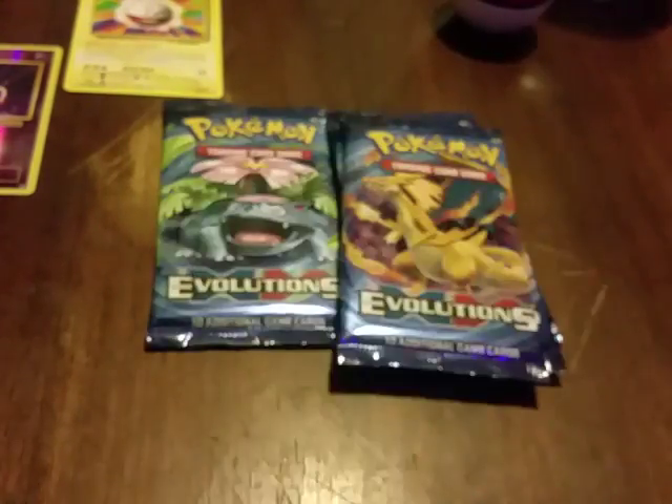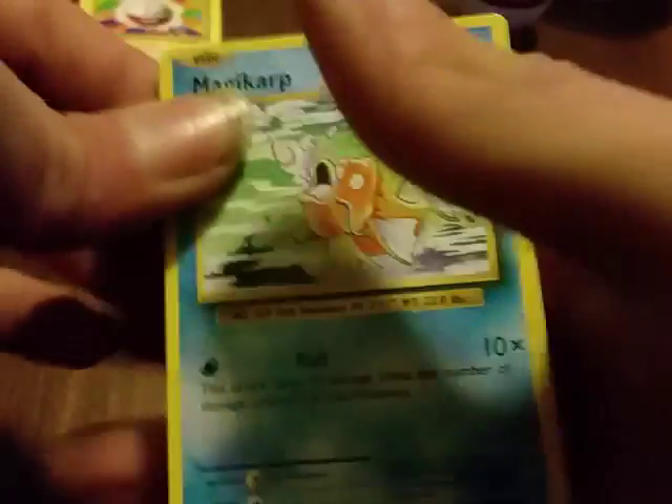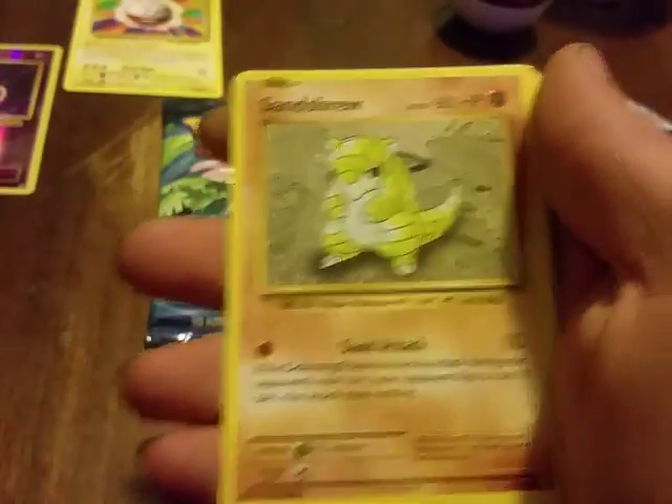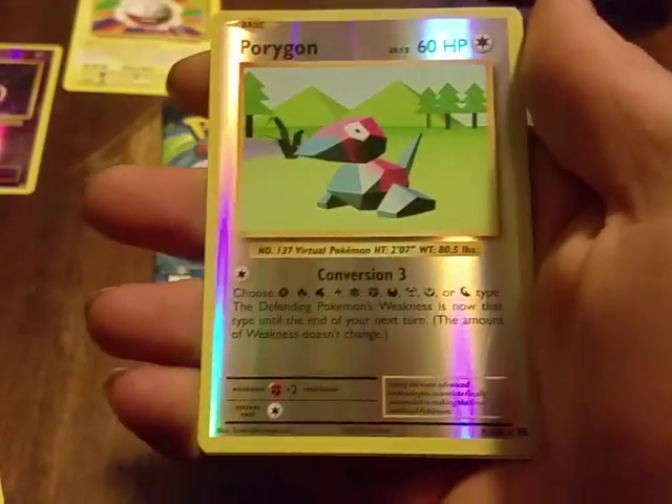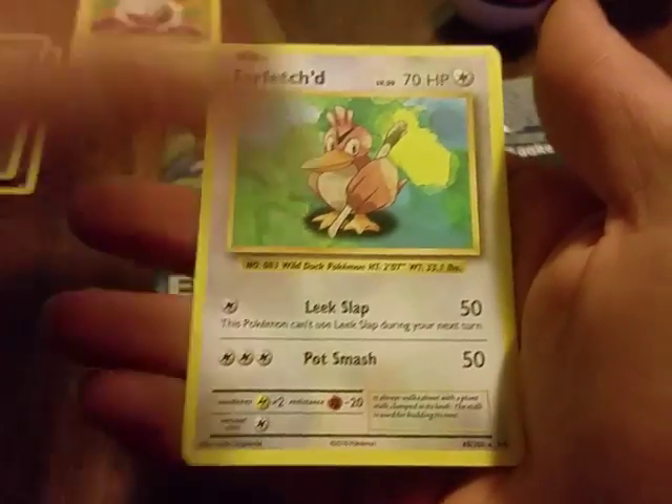Blastoise pack. I didn't want to look at it, but I could have told by the back that it would be a regular rare. I'm going to try not to look at the back of the cards because I want to be in suspense. I'd be so pissed if I pulled regular rares on every pack. We got a Magikarp, Ghastly, Sandshrew, Weedle, Tangela, Magmar, Venusaur Spirit Link, a Politoed that's a reverse holo — that's nice — and a regular rare Far Fetched.